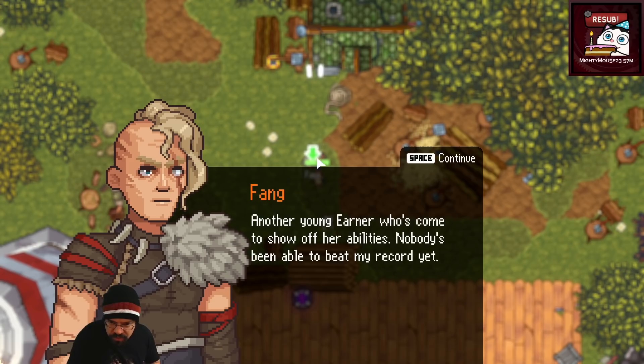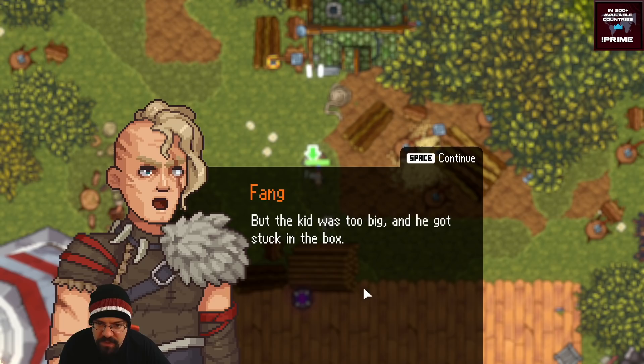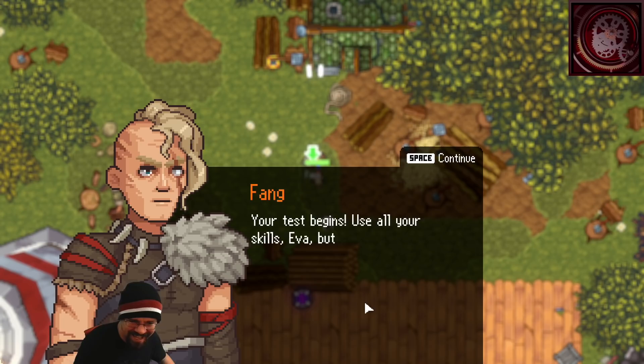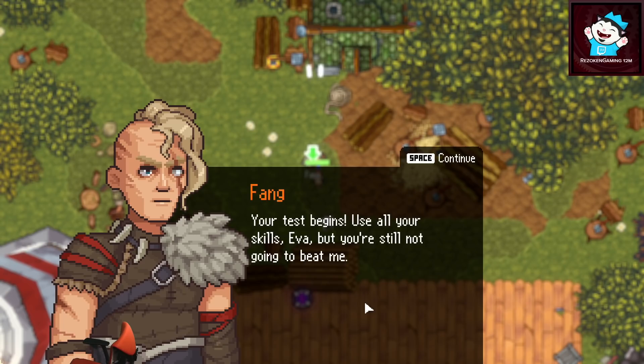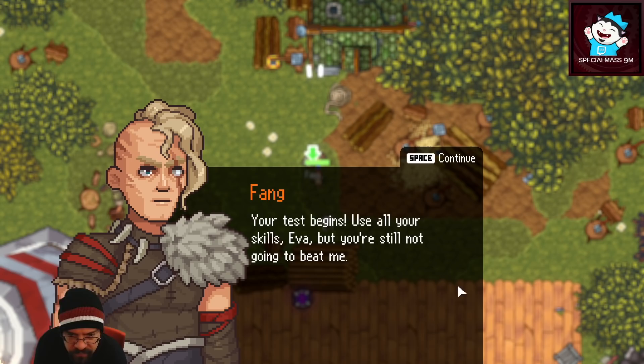A competitive character at the training camp taunts Eva: 'Another young earner come to show off. Nobody's been able to beat my record.' She mentions Eva's brother Aaron tried to sneak in incognito by hiding in a box: 'The kid was too big and got stuck in the box. We didn't bother to pull him out — once you've done the test, take him back to the father ship; the engineers can work out how to get him free.' Streamer: 'Wait — what test?'